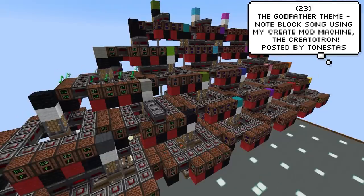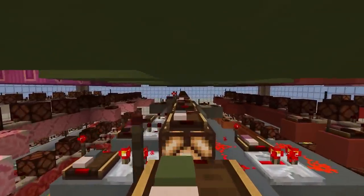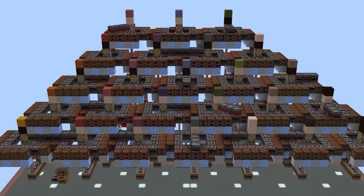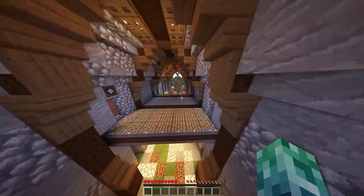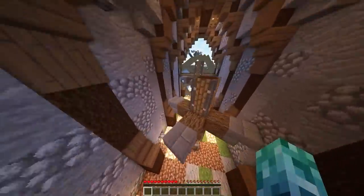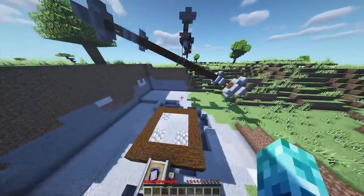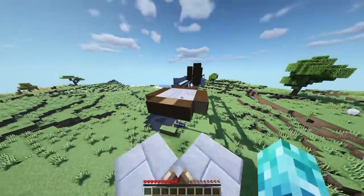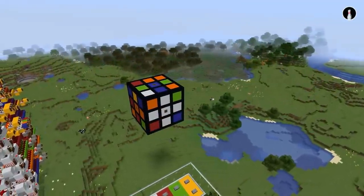This next section is dedicated to the Create mod, which is just too good — you should definitely check it out if you don't know what it is. Sleeper Pin actually created a working Rubik's cube that actually attempts to solve itself. The Create mod has to be one of the best mods out there right now.